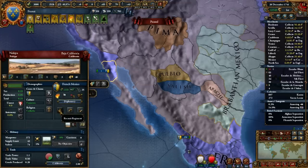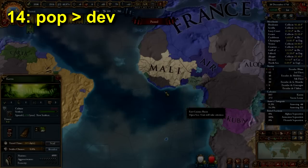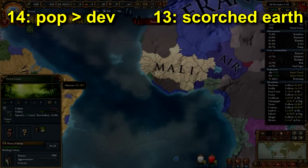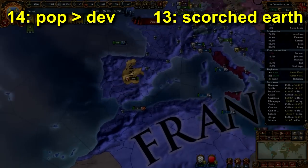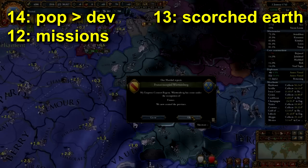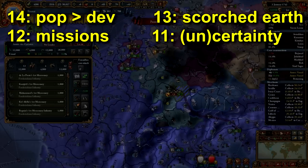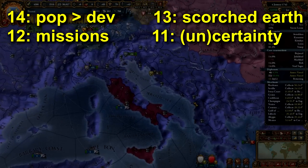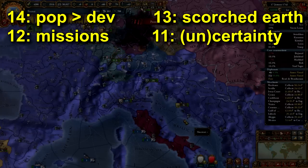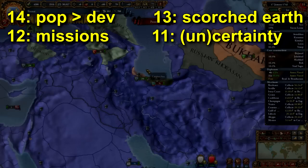Before we get to the top 5, I'm going to quickly go through numbers 14 through 6, just in case you haven't seen those other two videos. Number 14: EU3's province population system is better than EU4's development system. Number 13: Scorched Earth was more useful and more meaningful in EU3. Number 12: missions are more important, have a greater impact, and are more likely to change the direction of your game in EU3. Number 11: EU3's uncertainty is better than EU4's certainty. EU3 uses percent chance and mean time to happen, whereas EU4 uses percent completion and progress. This also applies to things like AI behavior and diplomatic actions.